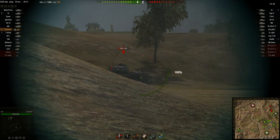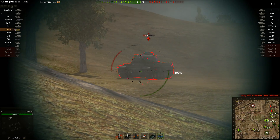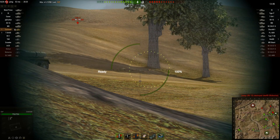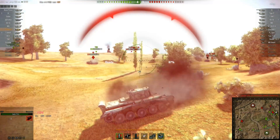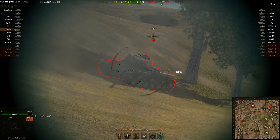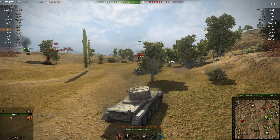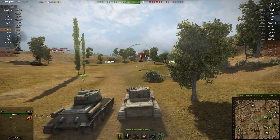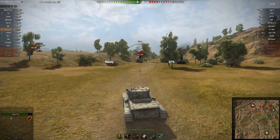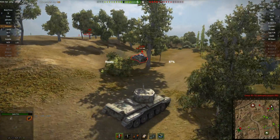And then disaster strikes — DOP just lagged out. When he gets back in the game he's stuck with his tracks blown off right in front of all these enemy tanks. There was a bit of good luck and bad luck there: the bad luck was the lag spike, the good luck was that the IS fired and only blew his tracks off. But look at this T-34-85 — get out of the way. You want to get inside the lee of this hill to stop the Type T-34 and the Panzer 3-4 shooting at him. Idiot teammates.